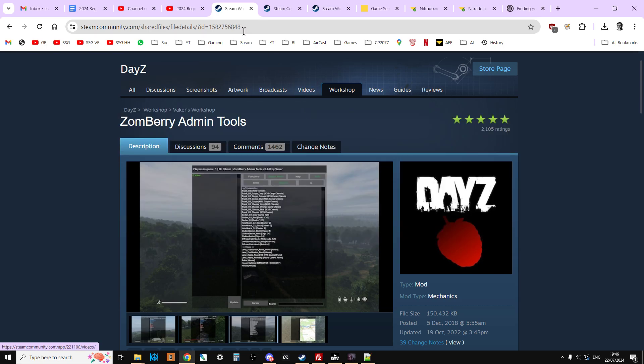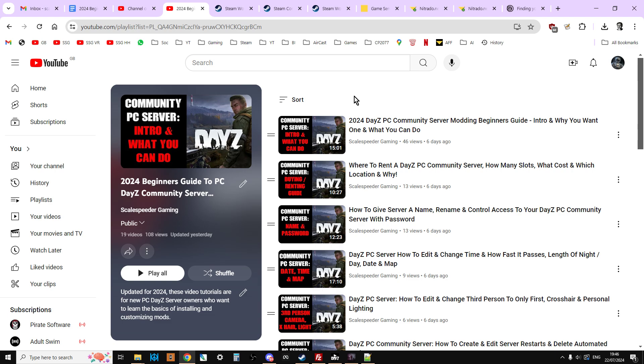Before we get started with how to install this on your DayZ PC community server, I just want to remind everybody that this is a series of videos. In the description below this one you'll find a link to the playlist that has them all, taking you from a complete beginner choosing what server you might want to buy through to installing PC Steam Workshop mods. You'll also find a previous video and a next video link, because I'm trying to record these in a logical order so each video builds on the last.